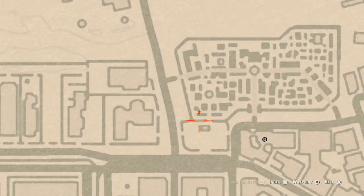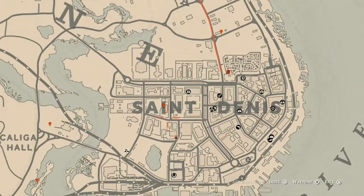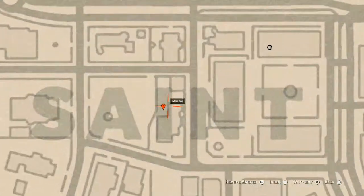Down here inside the cemetery at our next marker you will get a Knight of Wands, which is in this mausoleum right here. You enter right where that marker is — go get that.